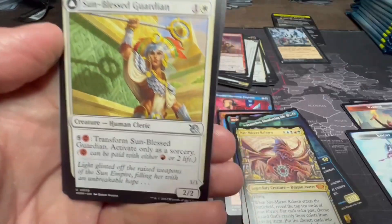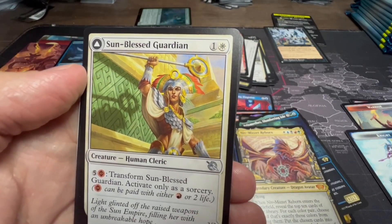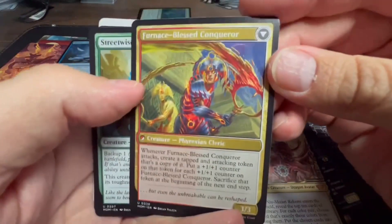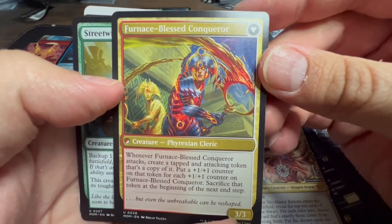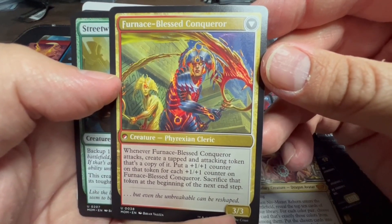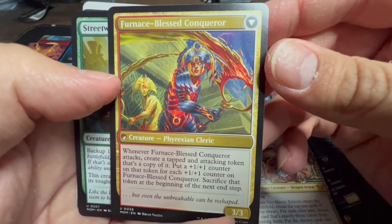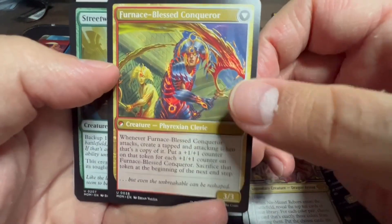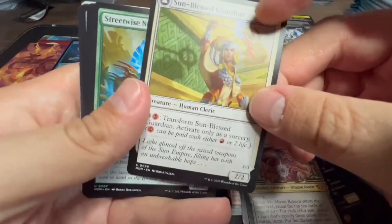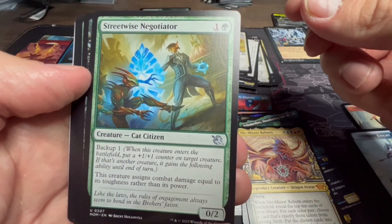Sun-Blessed Guardian: one white and one, five and a Phyrexian red to transform this two-two into Furnace-Blessed Conqueror. Whenever Furnace-Blessed Conqueror attacks, create a tapped and attacking token copy of it with a one-one counter for each one-one counter on the original — sacrifice that token at the beginning of the next end step. That is a lot on one card.